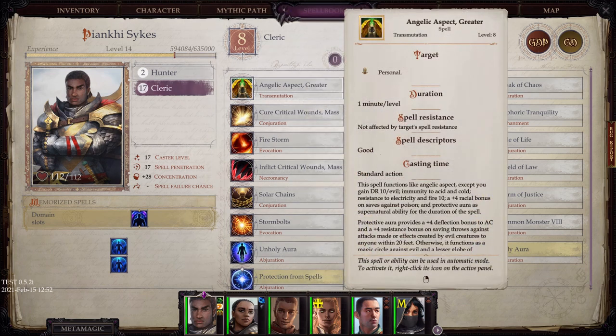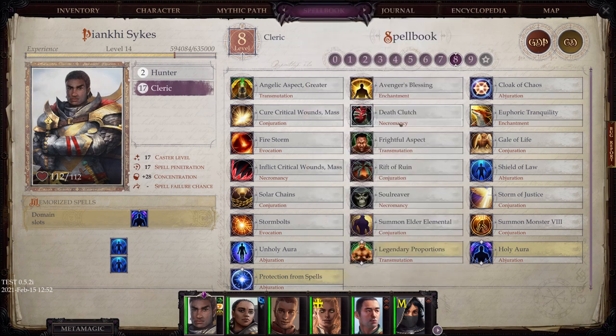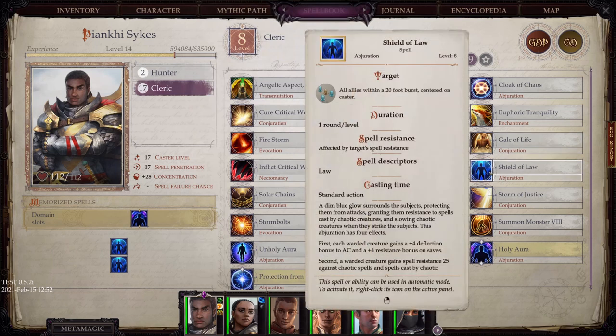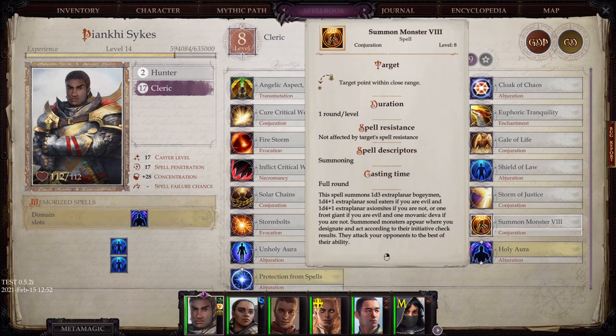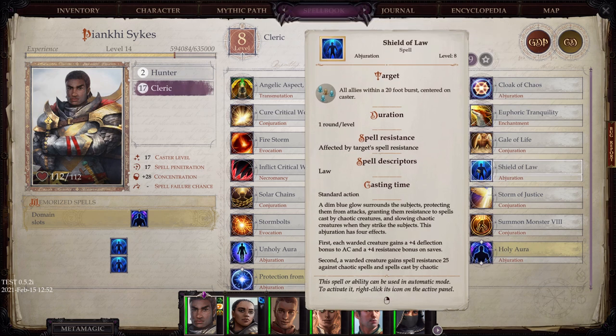Level 8: It takes Angelic Aspect and makes it even better. Cloak of Chaos is interesting based upon what type of creatures you have in your party. Firestorm I played around with a little — I like the utility of hitting multiple enemies, but it didn't do all that great damage. Then again, I was not built to be a damage dealer, so your mileage may vary. Shield of Law I found very useful because a lot of enemies are not just evil but also chaotic, especially the demons, so having protection against both is really useful.